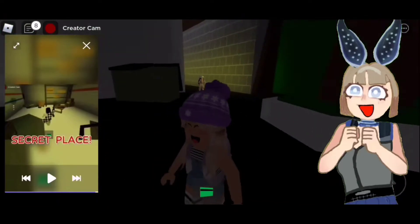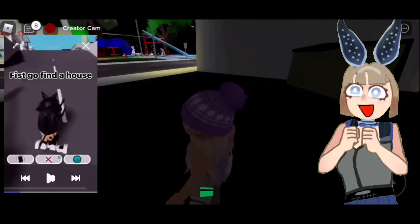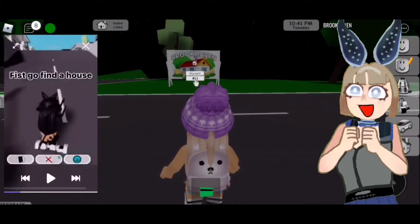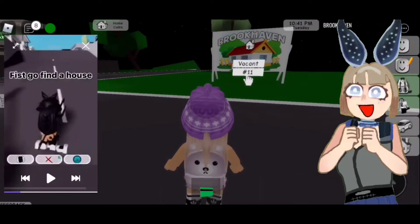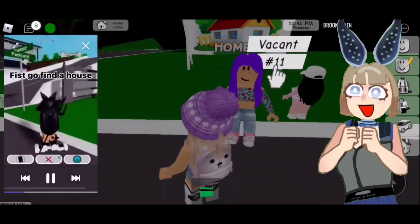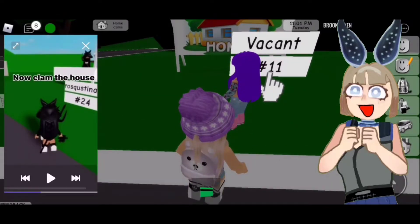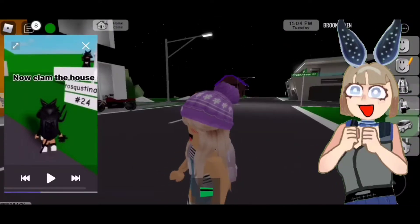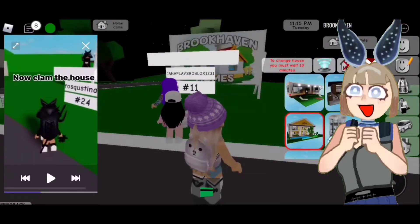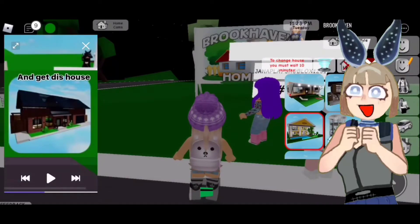Okay, secret places in Brookhaven - first, go and find a house. Let's click 'house cam' and find an empty one. I went to vacant 11 - you guys can come with me. Vacant 11, here it is. Now let's see the TikTok first - claim the house. I'll claim it. Oh wow, you claimed it with me! That's surprising.